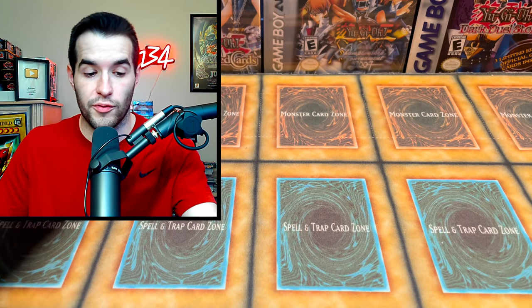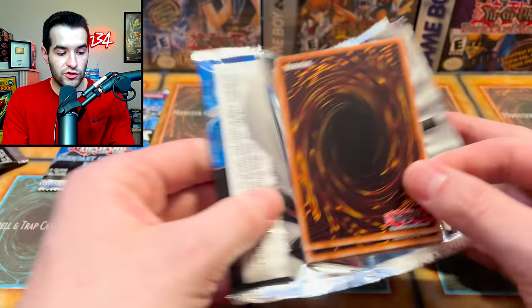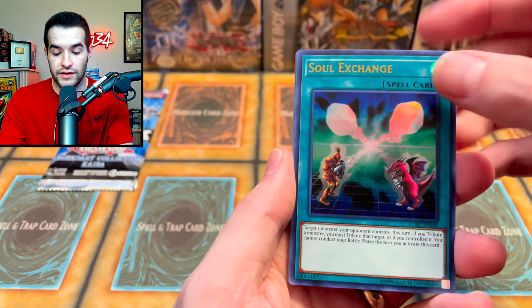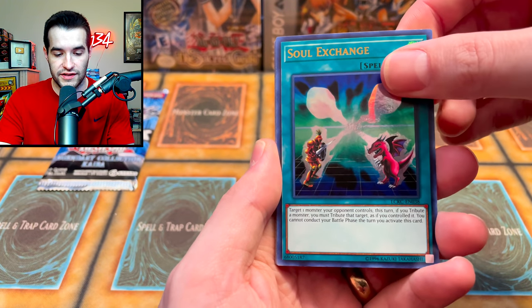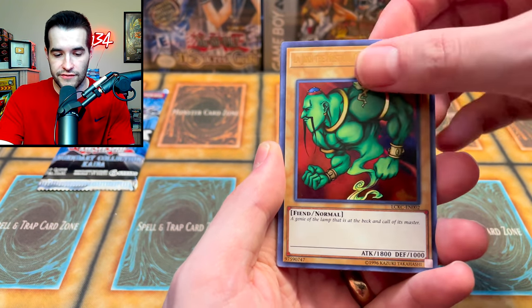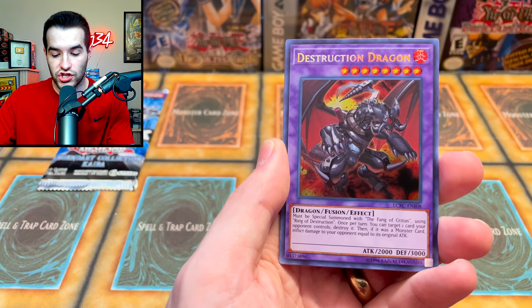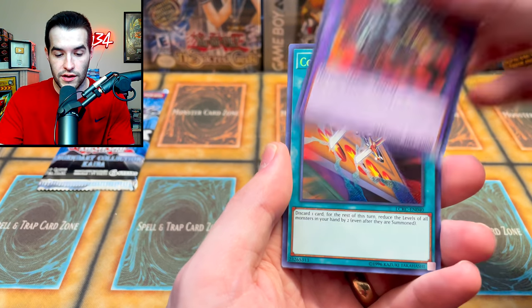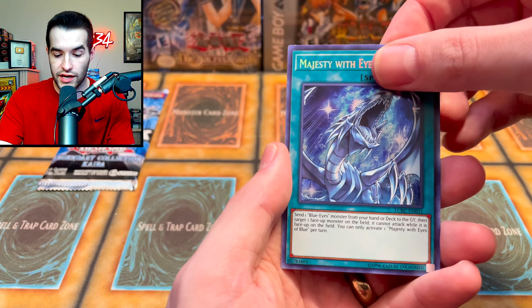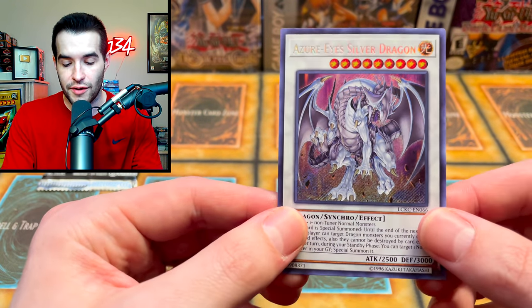The Blue-Eyes White Dragon might be one of the best cards. Pack number two — if you guys are enjoying this and want to see round two, go check out Heart of the Pack's video. We get Kaiba Man, Mausoleum of White, Lajinn the Mystical Genie of the Lamp, Eradicator Epidemic Virus, X-Head Cannon, Destruction Dragon, Cost Down, Majesty with Eyes of Blue, and Azure Silver Dragon — actually a pretty good one, around five dollars.